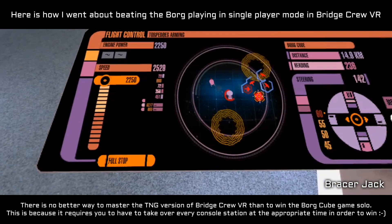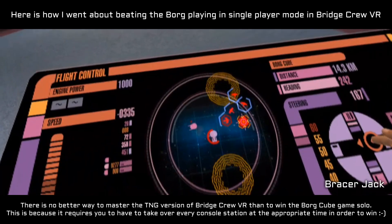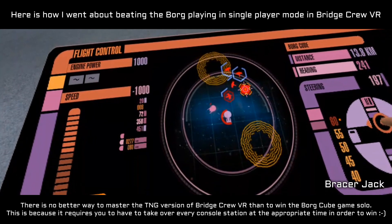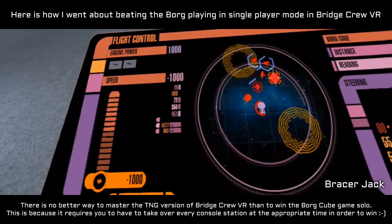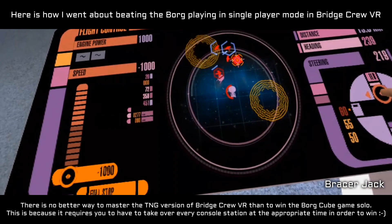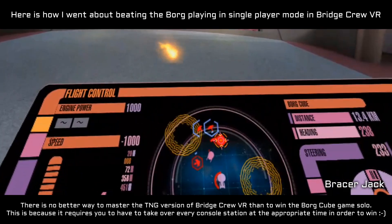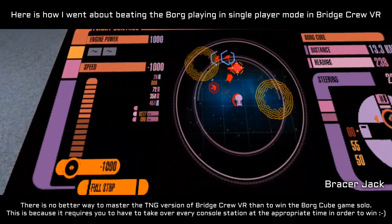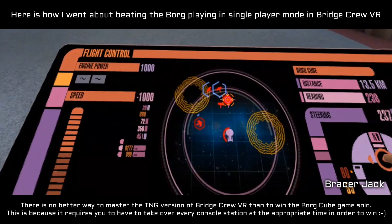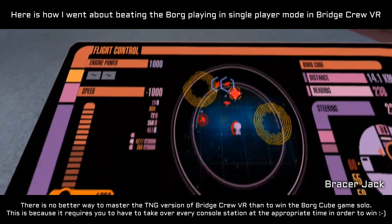We just lost our shields. Repairs are complete. Computer core restored. Engines are fully operational. Shield emitters restored. Engine repairs complete, computer core back online. Shield emitters restored. Warp board damaged. Shield emitters repaired and restored. Repairs on the computer core are complete. Phasers are fully operational. Phaser array restored. Engine repairs complete.